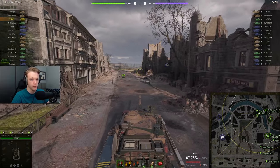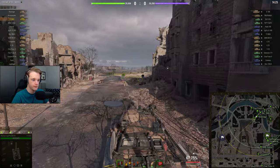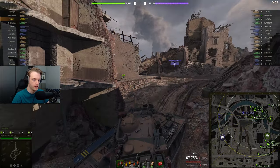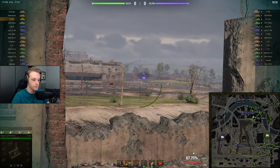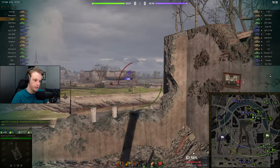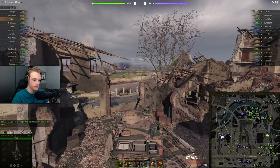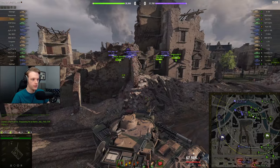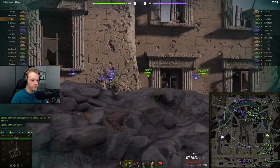It doesn't really matter too much. It is a Tier 9 game, so we do have that going for us. What we're going to do is try and shoot someone early on as they're crossing to get into the bunker from up here. Usually there's one person — there he is. That guy takes a nice 418 damage. Is there anyone else? Doesn't look like it. Let's now go and turn our attention over to the people over here. We're going to load heat now because we're going to be needing it.